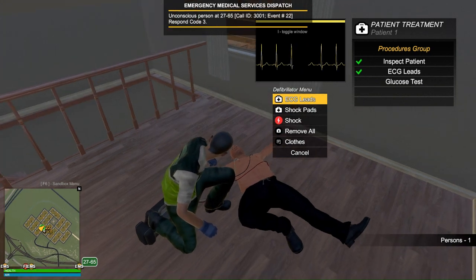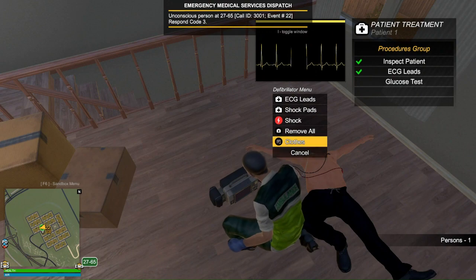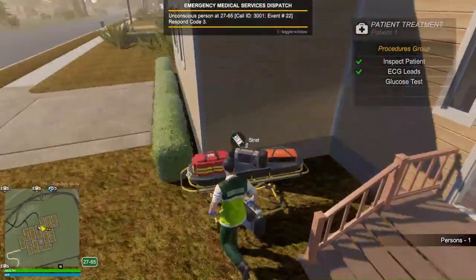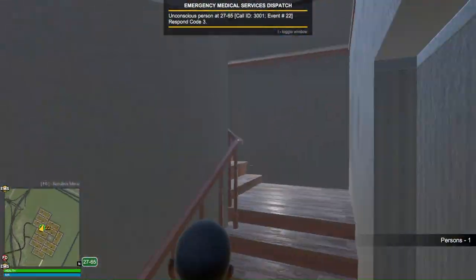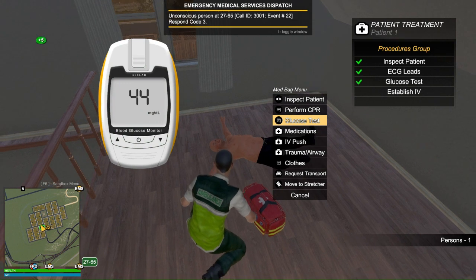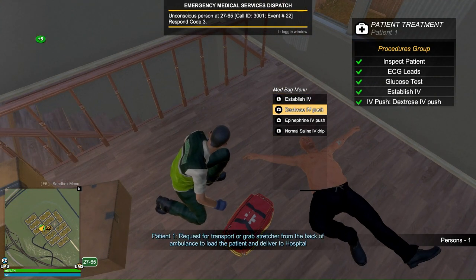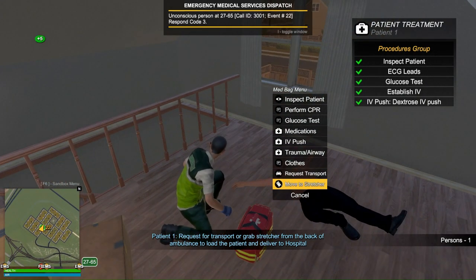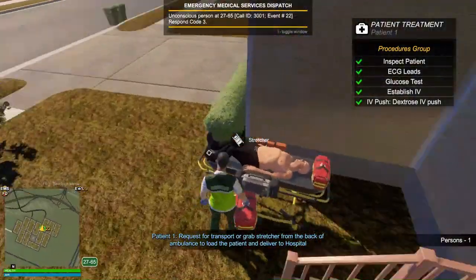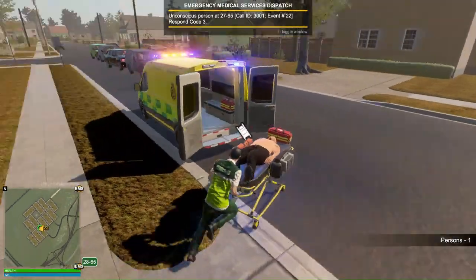Looks like he has a steady heart rate. We're going to check his glucose. We're going to establish an IV and give him some sugar to make the blood sugar go up, and then move him to the stretcher and take him to the hospital. He probably passed out because of the low blood sugar. His pulse is fine, everything's fine — we just need to make that sugar go up.